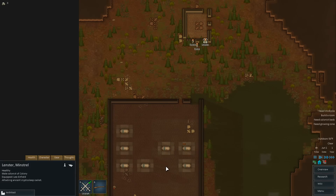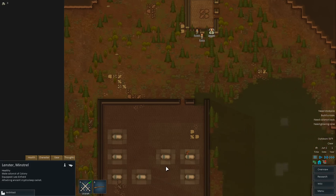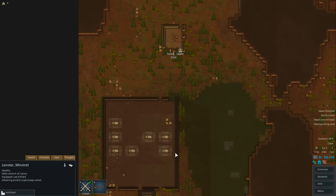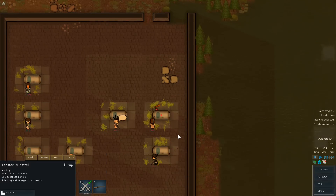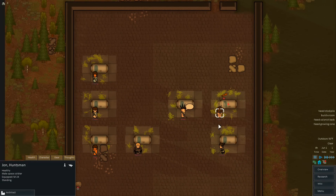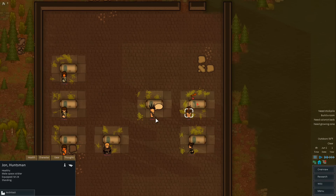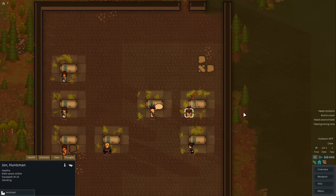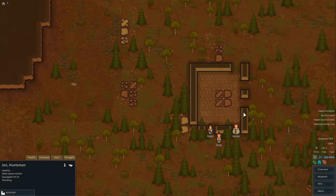Knock knock, anybody home? Sorry, squirrel in the way. Try again, Leinster. We have bad news — we've got John Huntsman, which I've seen several times. But what we have here are space soldiers, and they are not friendly right now. As you can see, they are currently shooting at me.